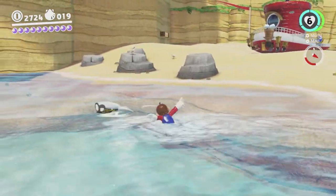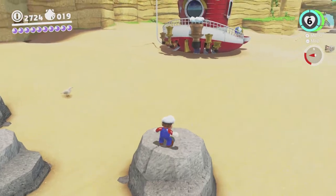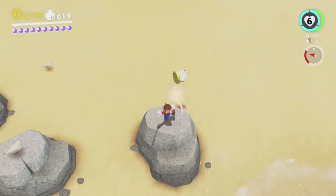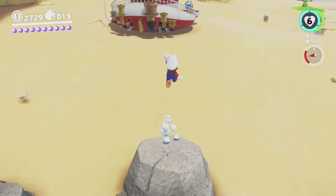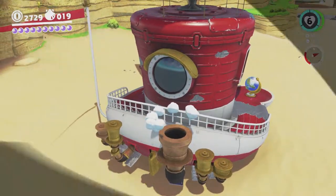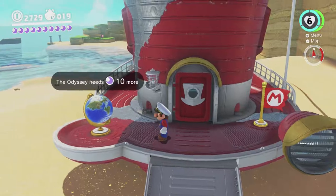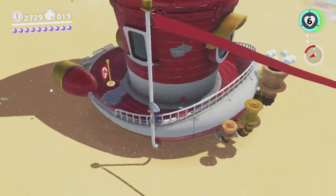Make our way over to these rocks again, using tap return jumps to get out of the water because that gives us a little bit more mobility than we otherwise have. Yeah that worked. And that's it — all ten moons without having to walk on the sand.